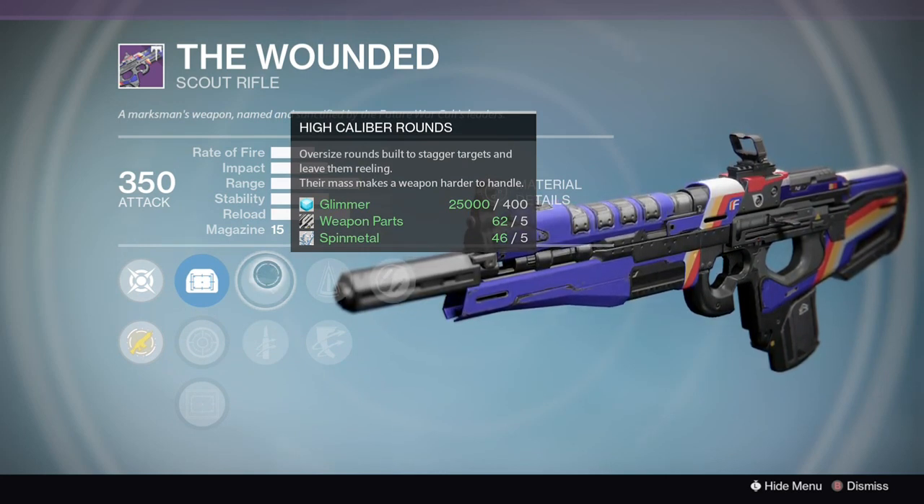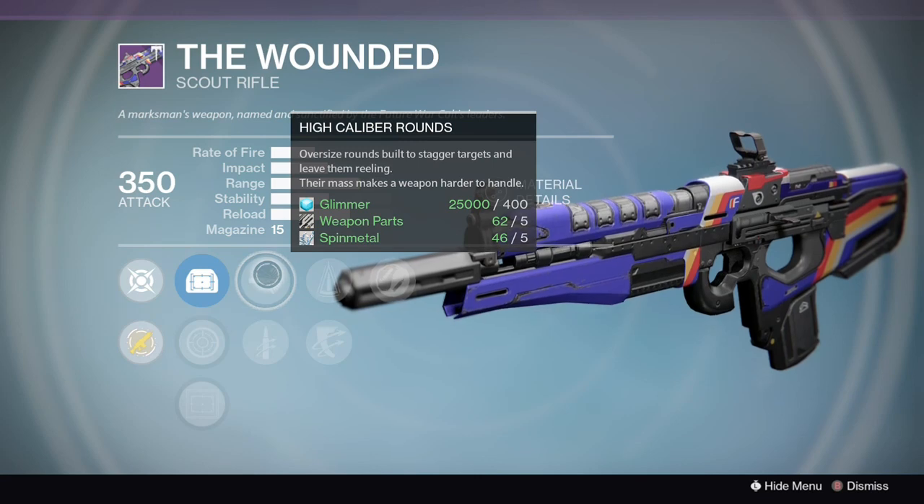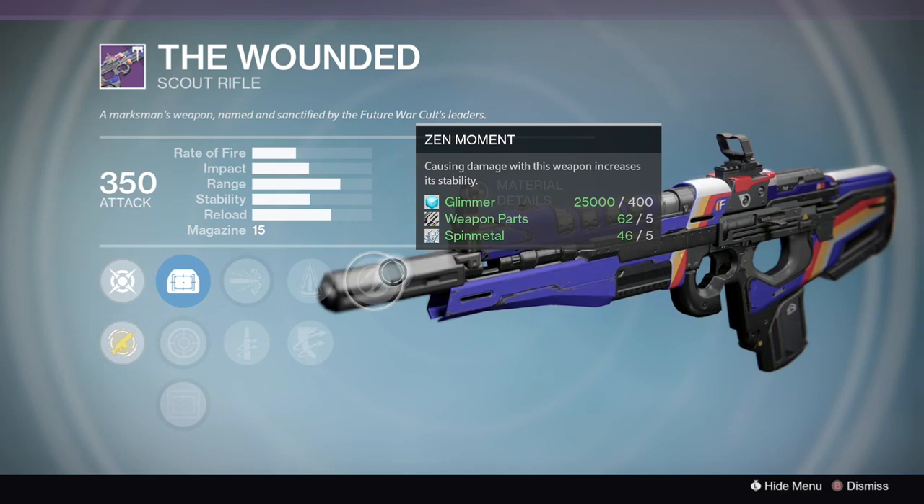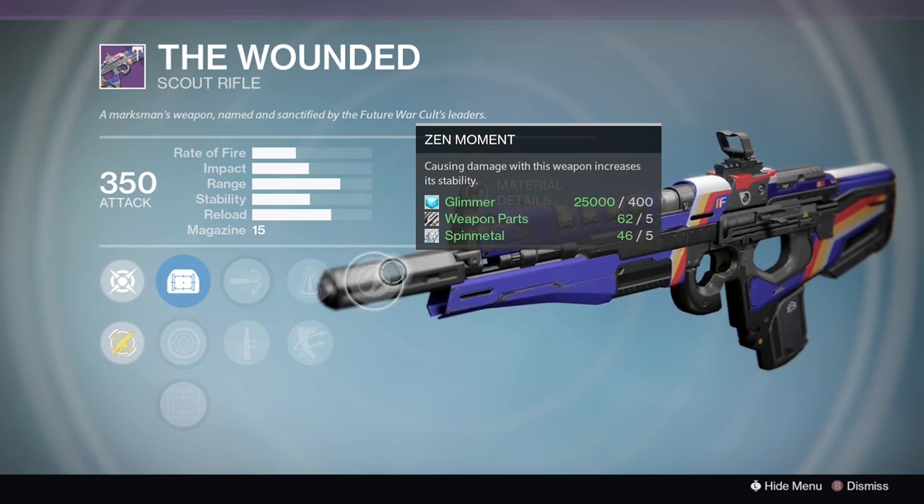It also has High Caliber Rounds, so this will be able to stagger targets. You'll be able to hit consistently with Zen Moment kicking in, and Perfect Balance helping stability. If you don't want to use Perfect Balance, Outlaw is still another great perk to use with it.